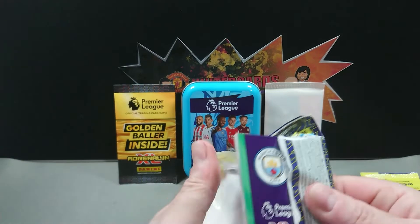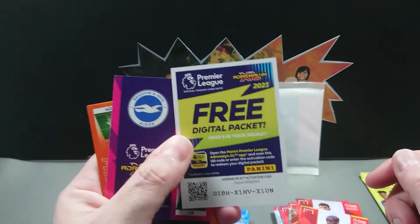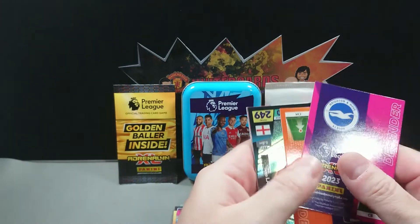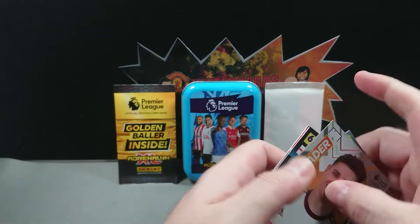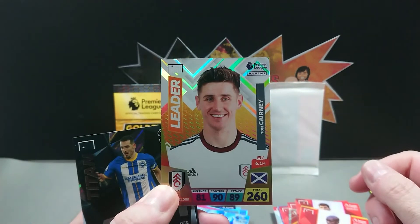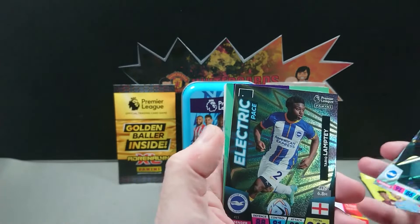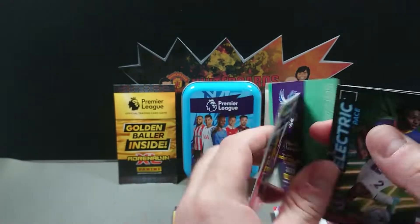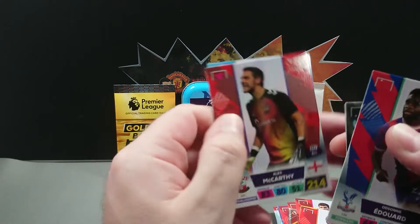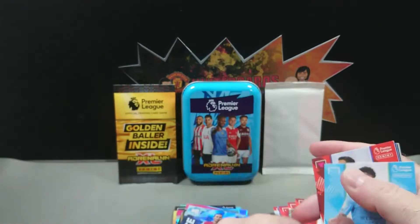Next pack — no golden ballers so far. There's the code, and we're going to start this one off with a Leader card Tom Cairney for Fulham. Then we've got Lewis Dunk, Tariq Lamptey, Odson Edouard, a regular card of Alex McCarthy, and Raheem Sterling — who has since gone to Chelsea.